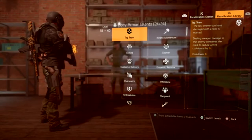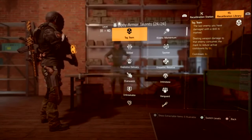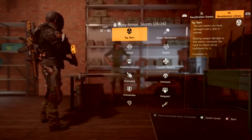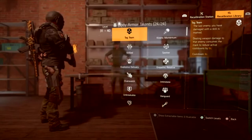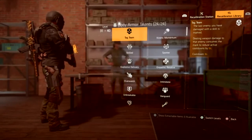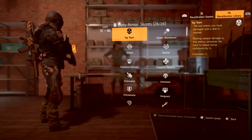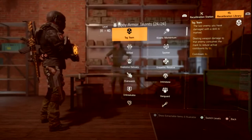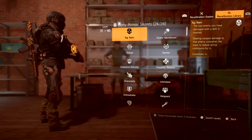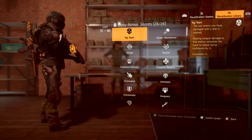Another thing bothering me with skills is the chem launcher. As soon as I activate it — be it fire starter or foam — it shows the trajectory, I shoot, and the ammo is consumed, but there is no effect. No gas comes out for the fire starter, no foam on anyone. It's not that it spread invisibly — the graphic and animation never even came into existence, but the ammo gets consumed. This has happened in legendaries, raids, and normal open world.